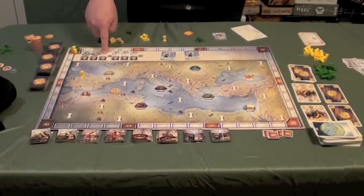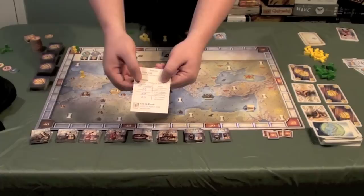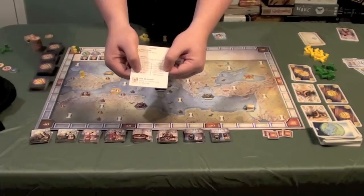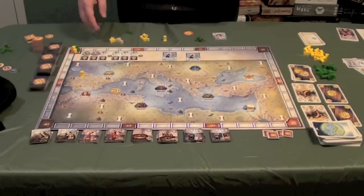You continue until the end of epoch 3, at which point you score points. Scoring is based on two things: first, for each point tile you managed to collect, you get points at the end of turns 3 and 6. Second, you get points for columns out on the board — 1 point per column for 1 to 3 columns, 2 points per column for 4 to 7, 3 points per column for 8 to 11, and 4 points per column for all 12. The player who ends each turn also gets 3 bonus points.